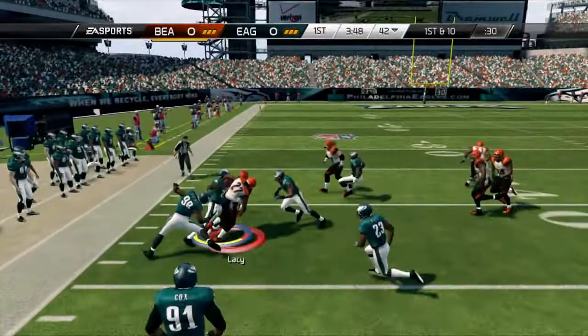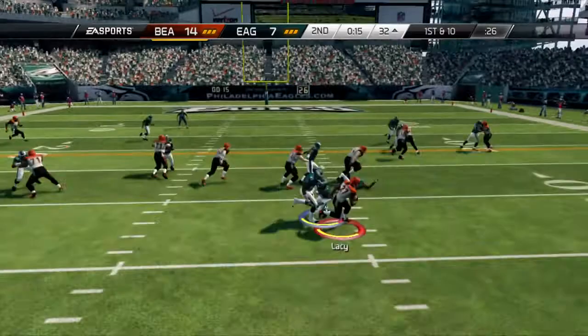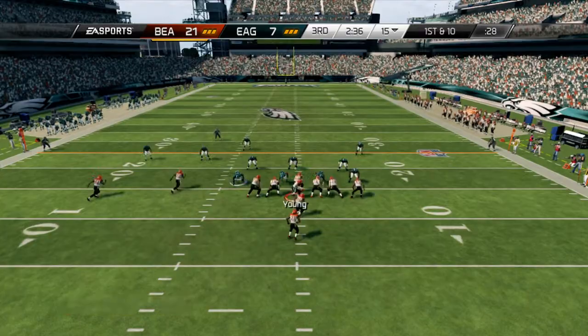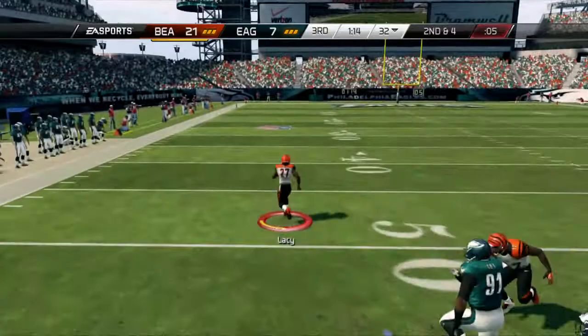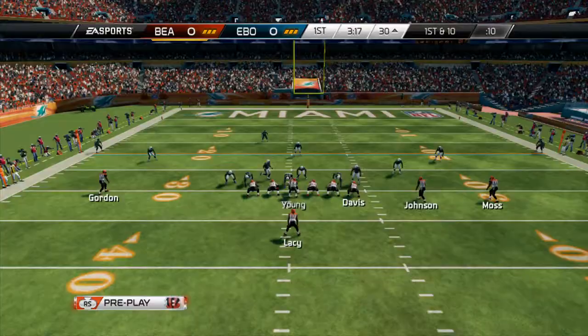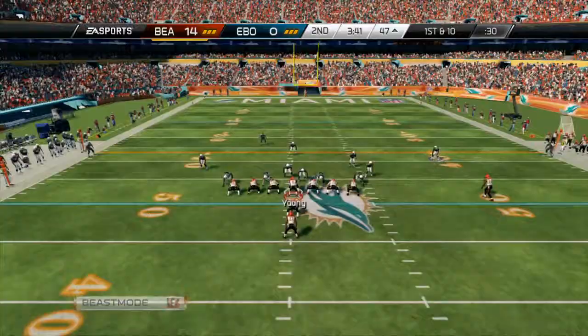The first thing I noticed about this card was that he's a very versatile running back. Versatile means you can run up the gut with him or break it outside with him. He's very elusive and very hard to bring down by one player, which is very good. The one thing I noticed is I ran the ball twice in a row and he was already tired — already in yellow. If your running back is in yellow and takes a hit stick, it gives him the ability to fumble more. His ball carrier isn't at 99, so that endangers his ability to hold onto the ball.